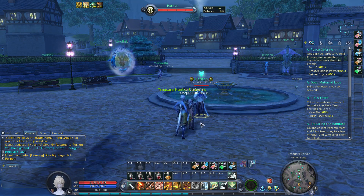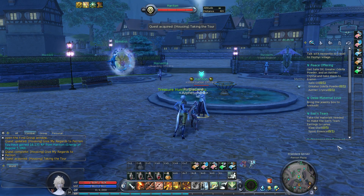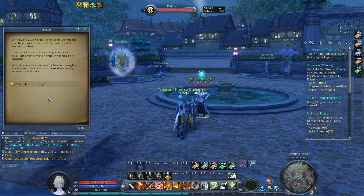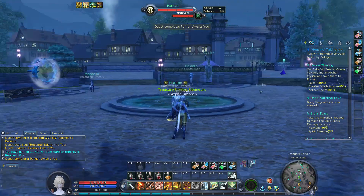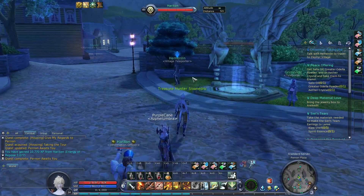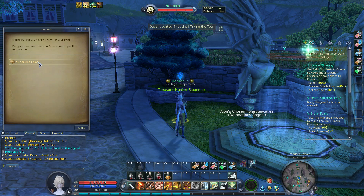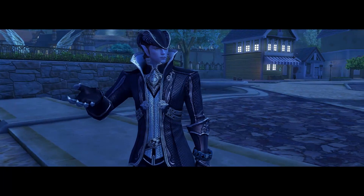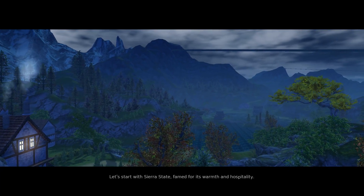You get a free studio apartment given to you within the game, and if you happen to be a very wealthy Asmodian, you can also purchase actual homes. Though from what I've seen, they're all basically studios. The studio apartment puts you inside a complex with lots of other units. The standalone homes you can walk in and out of and decorate inside and outside, but they're a single room — you put up dividers to make additional rooms.